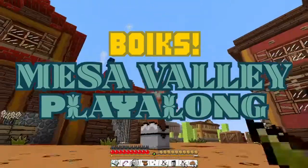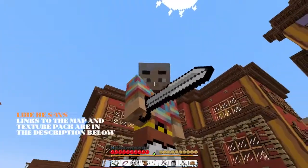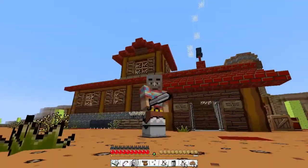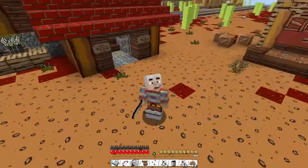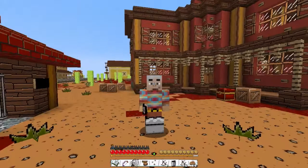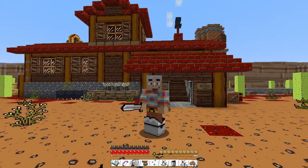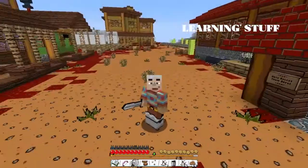This map is just amazing — it's the Mesa Valley map, and I'll include links in the description below. You should really play it; it's so well made, it's really good, even though I'm crap at parkouring. I'm also using a different texture pack — the Scribblenauts texture pack, which is quite wacky. I didn't realize Scribblenauts is a game from ages ago, so that's proof I'm a bit of a noob. Anyway, that's enough intro waffle!